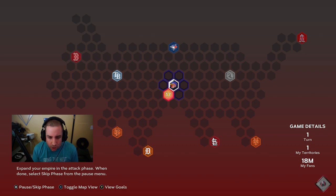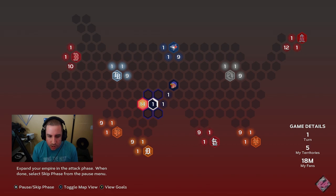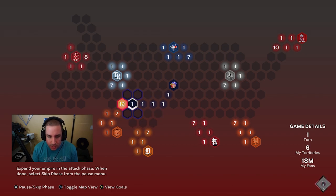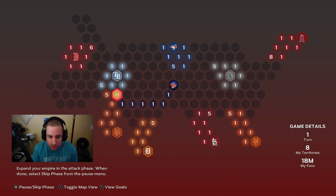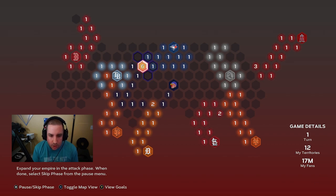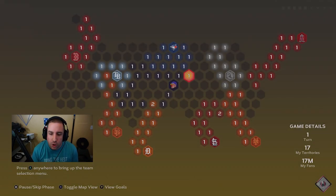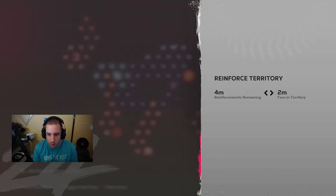We have 17 to work with — it's not a lot — but we're just going to start blocking off some of these guys so they can't move past us. This will probably take a couple turns, but it's a good idea just to get a feel for what to do. Sometimes it doesn't work out perfectly, but we're blocking as many as we can. Now when we go to reinforce, we'll reinforce where we left off.